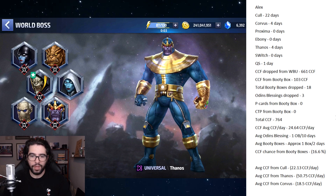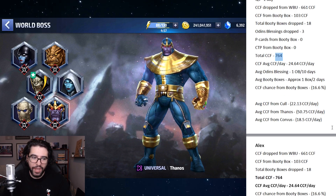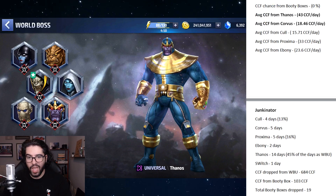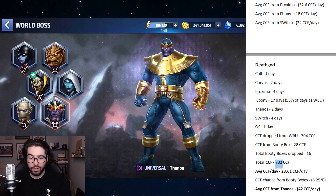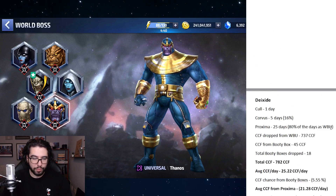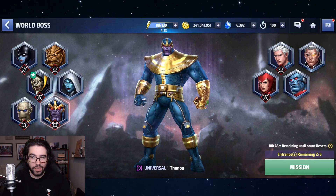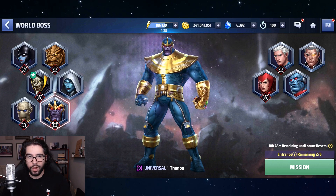This is pretty strong evidence — not proof, but strong evidence — that playing higher stages of world boss ultimate gives you more CCF. We have 764, 782, 667 as the lowest, and everybody else over 750 except Death God, who was close. The average is probably around 740 CCF. If you're getting less and you're not playing stage 50, you probably want to start.